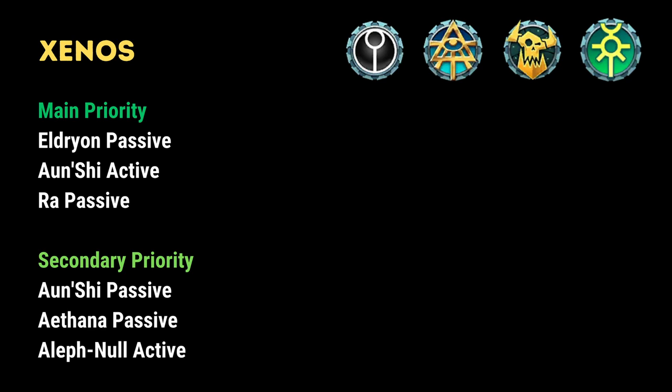I've broken down my recommendations into two categories: a main priority, which I believe you should focus on and will get high yield from throughout the game, and then a secondary priority where you can spend badges if you have extra resources, but they're not necessarily the top choices.